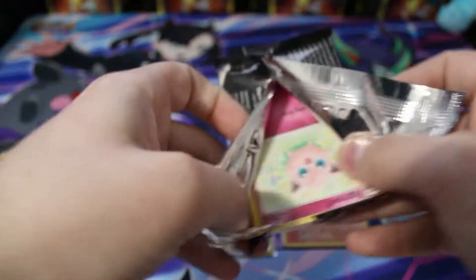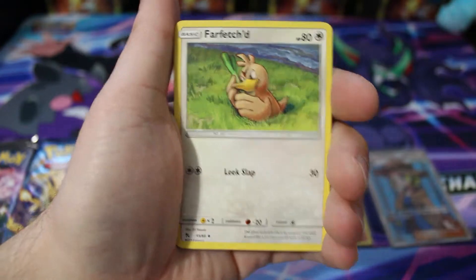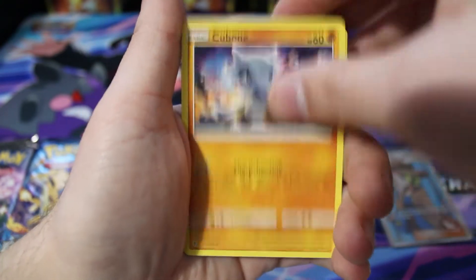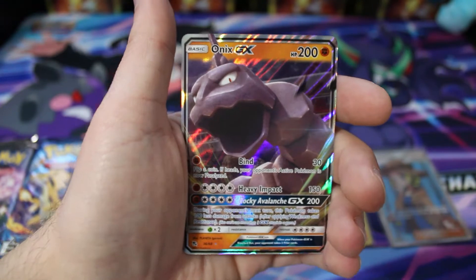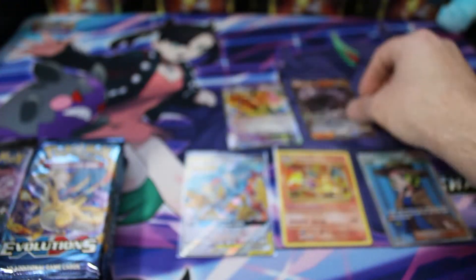Jumping right back into Hidden Fates — we are absolutely killing it today, couldn't ask for better pulls on my 50 subscriber special. Here's another code card for you. We got a trainer, trainer, Jigglypuff, Koffing, Cubone, Geodude, reverse energy, and an Onix GX. Not a bad pull — it's a GX card, probably a five to ten dollar card. That will go up top.